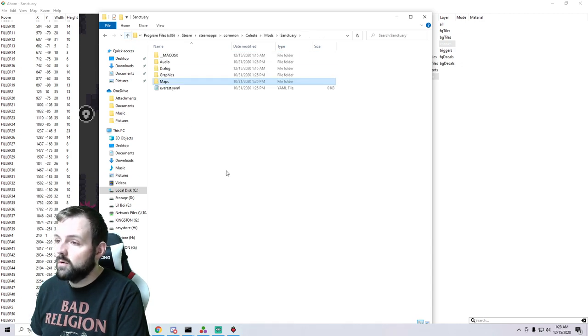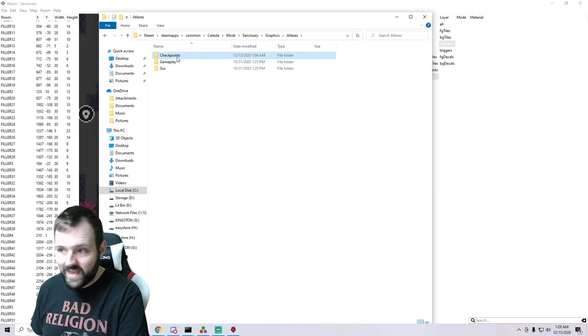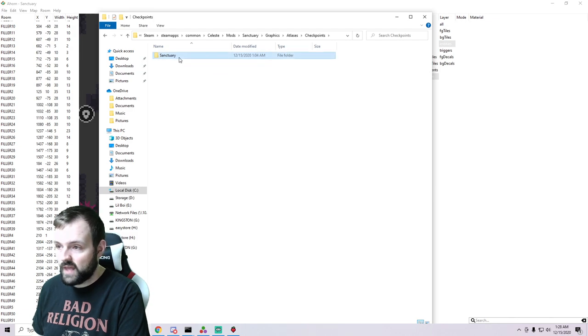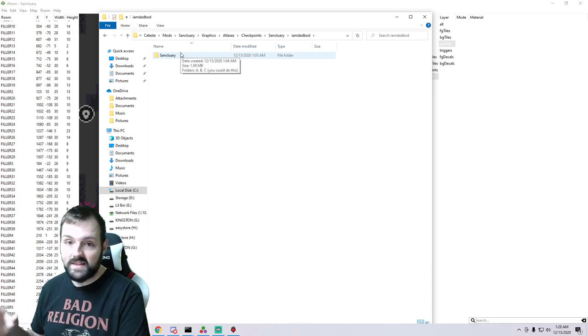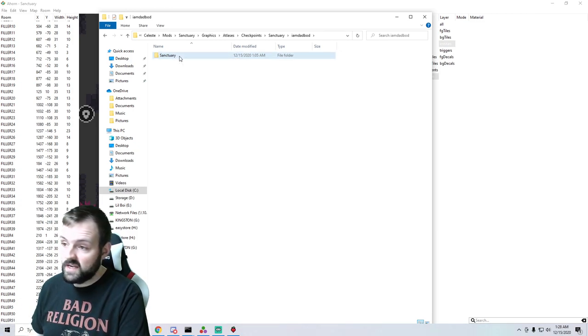To get the photos in here, we're going to go into our graphics folder, go into atlases, and create a folder called 'Checkpoints' with a capital C. Then we're going to emulate the folder structure we have there. The first folder is 'Sanctuary' with a capital S, then 'I am dad bod', and then the name of the bin is the next folder. The bin is called 'sanctuary' — if it was called 'dad sides', that's what it would be. Whatever the name of that bin is, case sensitive, that is the name of the folder. So we name that 'sanctuary'.